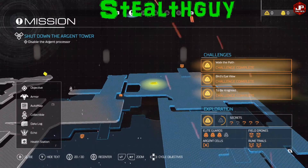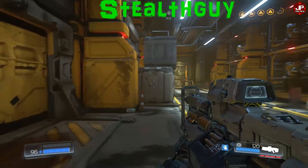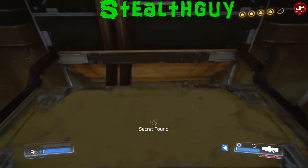The second collectible on level three is towards the end of the level. You've got to hop down here, jump on these crates, and jump on this pipe or grating right here.